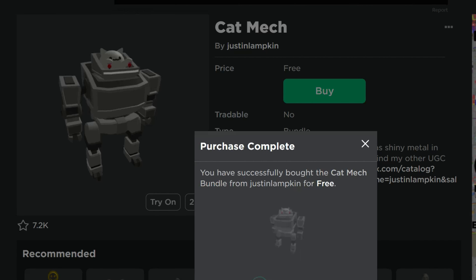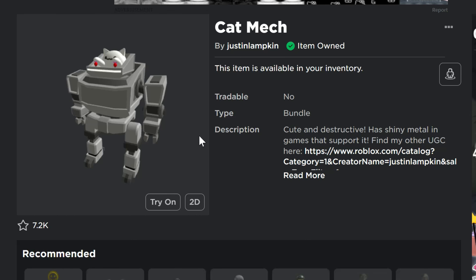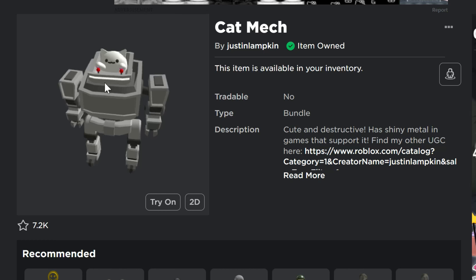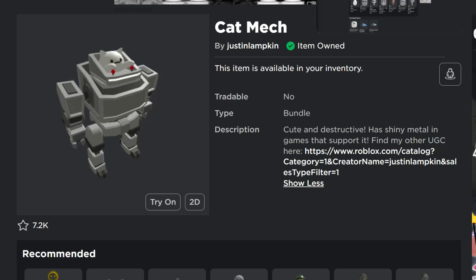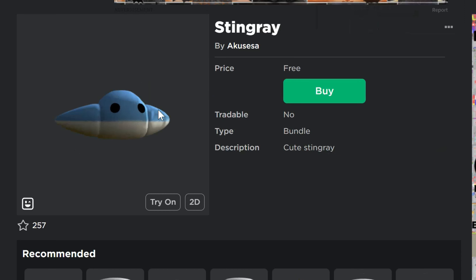This next one is a really cool-looking bundle — I'm going to make sure I get it before it's off sale. It's a full bundle featuring a robot with a cat inside that's driving it, and it's dynamic — you can see it moving around. It's a really cool bundle and it's free right now. When it does end up costing Robux, it's going to cost a lot, so go get it while it's available.